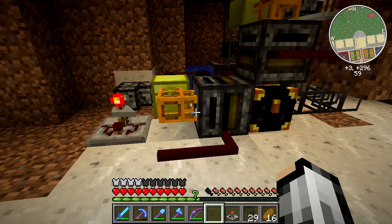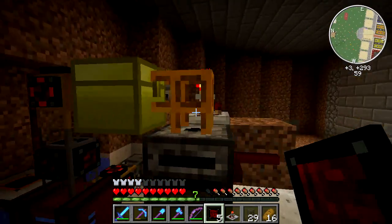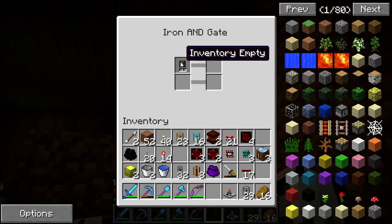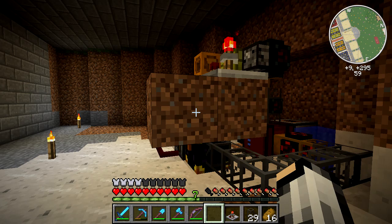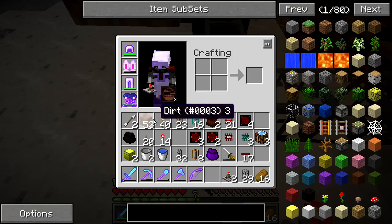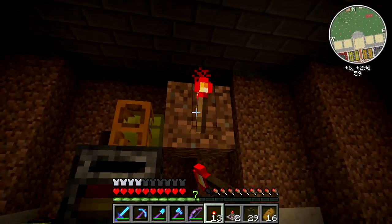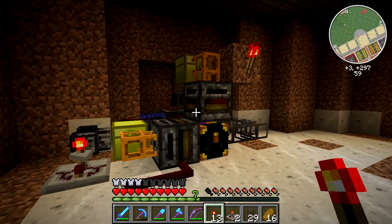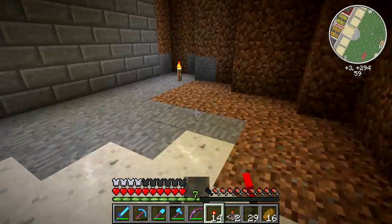I'm going to throw and-gates on these pipes and configure them: if the inventory is empty, give a redstone signal. Actually, I'm going to go a different route — I'll put a piece of dirt here and then a redstone torch on the dirt to invert the signal. But I need to make sure redstone torches don't give off enough light to interfere with the moistener, so let me check.